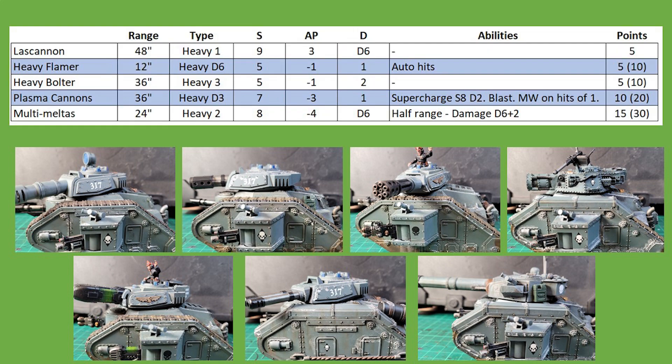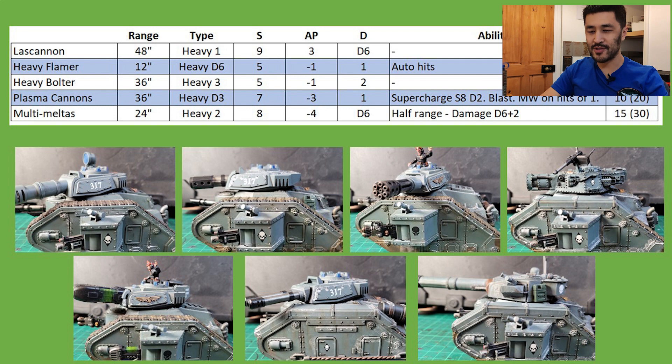The sponson and hull weapons all remain the same, likewise with the lascannon in the front sponson being able to be swapped out with a heavy flamer or heavy bolter, costing five points. The sponson weapon pairs are 10 points for heavy bolters and flamers, 20 points for the plasma cannons, and 30 points for the multi-melters. The seven turret weapon choices are all included in the base cost, which will make comparing them a lot easier. A bare bones tank commander and Leman Russ are 165 and 155 with just the front sponson, or 210 and 200 points with all accessories and the most expensive multi-melters.